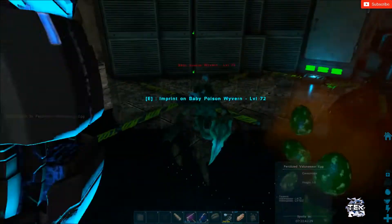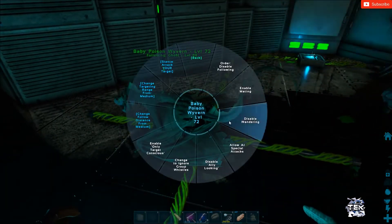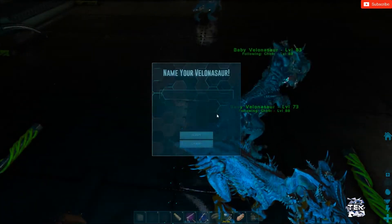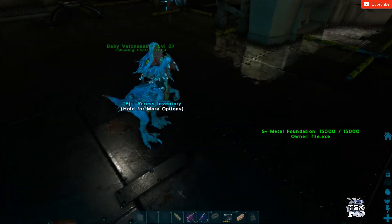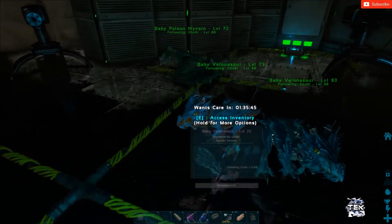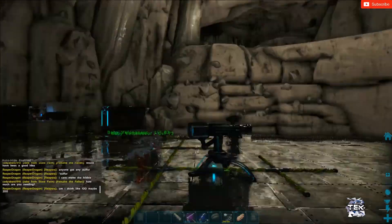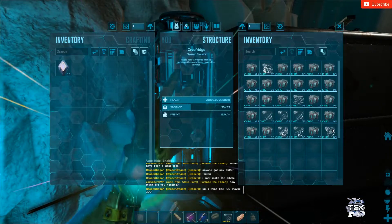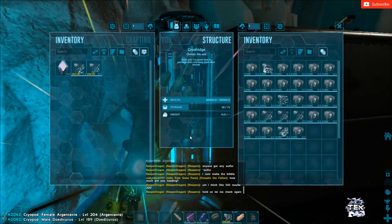Level 72? Yikes, definitely weight wyvern. Oh, they're cool colors! All super low levels, but that's alright — we'll go out and get our own. Can't hate on free stuff. Actually, I need to get on that silica pearl grind, start making electronics, so I may go over to Extinction and get some electronics. Maybe I can bribe with some dust on the server.